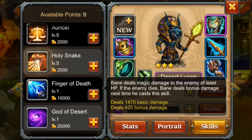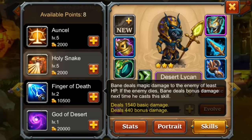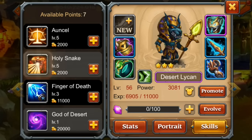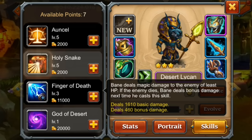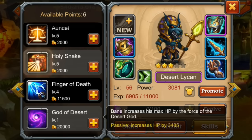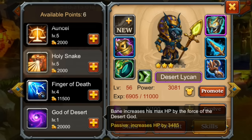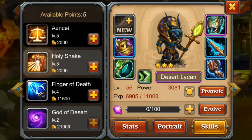Finger of Death deals 1,470 base damage with bonus damage on top — the bonus goes up by 70 and then 20 if the enemy dies and he casts again next time. Remember this is a blue-level skill so it will be a lot higher than the others at the start, but it seems like a really good finishing move. The passive HP increases by 3,485 at level one and goes up by 85 every level.